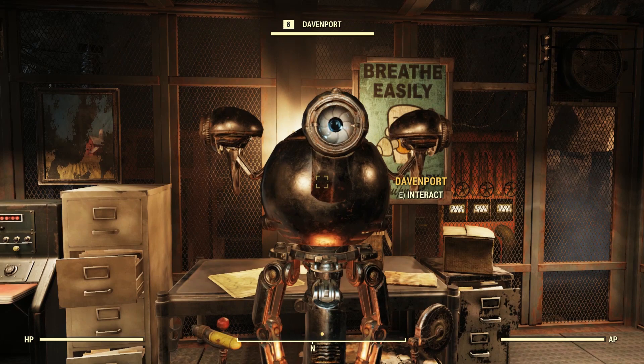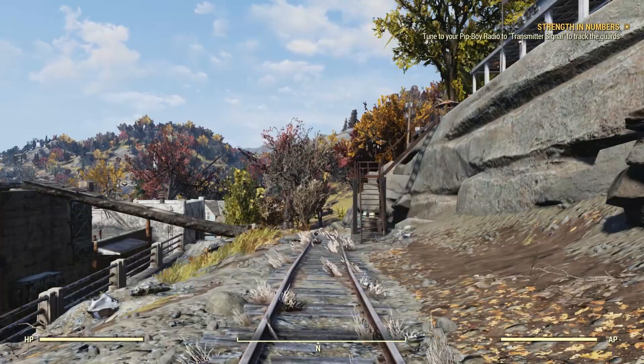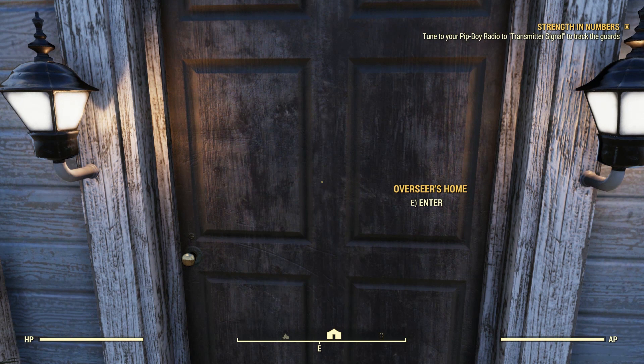When Fallout 76 Wastelanders was released I put out a video about Davenport and his daily quest, but I didn't cover him like I wanted to. Davenport is a Mr. Handy bot that lives in the basement of the Overseer's home. The Overseer lives in a newly renovated home on the edge of Sutton, which is where she lived before the bombs fell 25 years ago. The house didn't exist pre-Wastelanders expansion.